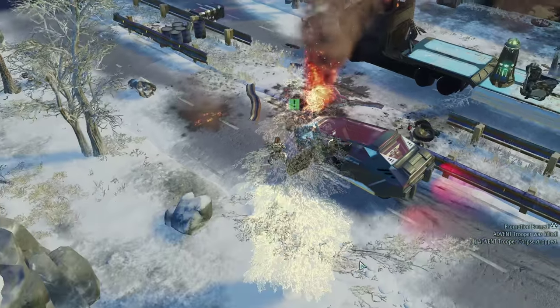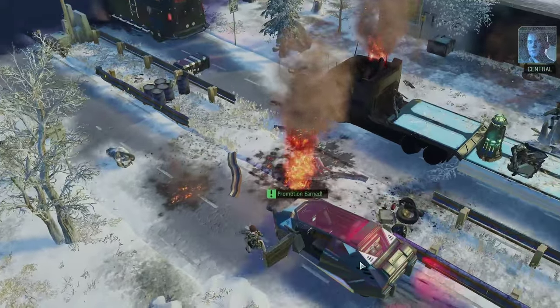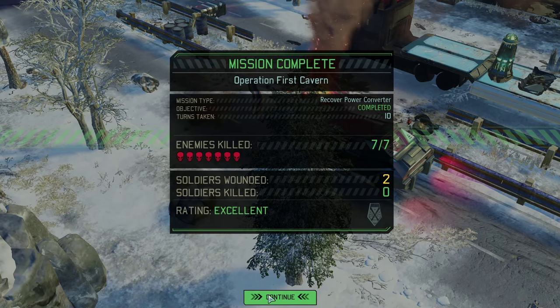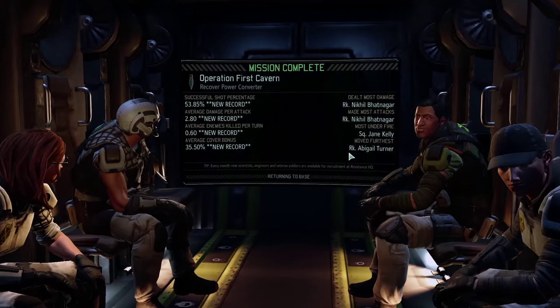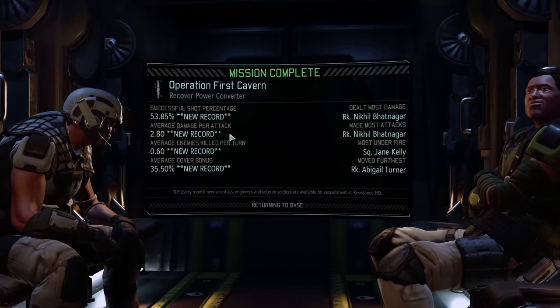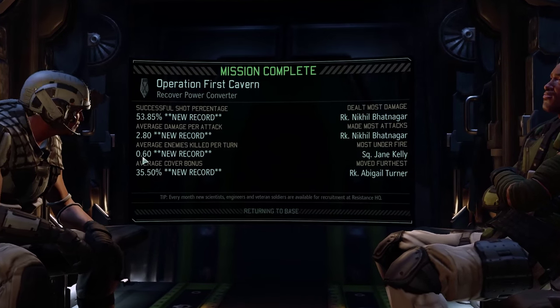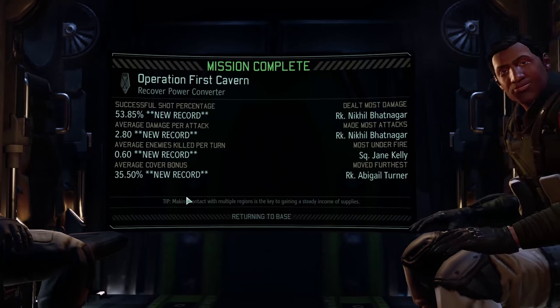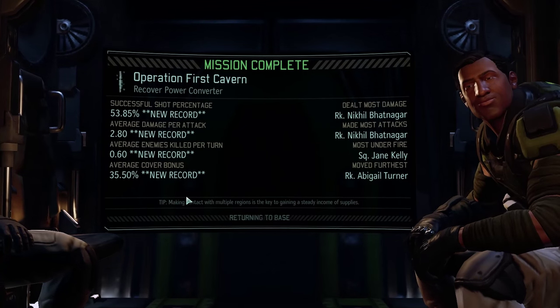And this is on the relatively easy difficulty. So we've made an excellent rating. Let's just keep rolling. Successful shot — 53%, that's not bad. Average damage per attack: 2.8. We've got some nice stuff here. Obviously everything is a new record because this is our first attempt at this.